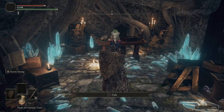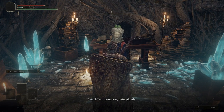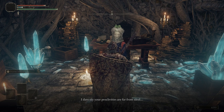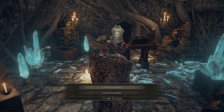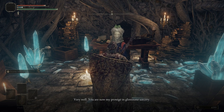Right here is Selen — let's go ahead and talk to her. She says: 'Tarnished, are we? No wonder you should turn up here. I am Selen, a sorcerer, quite plainly. Why are you here? A yen for Glintstone sorceries — I dare say your proclivities are far from ideal. Oh well, perhaps nurture will defy nature with a bit of luck. But one must choose one's masters wisely. I was exiled from the Academy of Raya Lucaria as a reviled apostate witch. Do you still wish to learn from me? Very well — you are now my protégé in Glintstone sorcery. But I refuse to coddle or cast kind words. Never. Anticipate grievances, young apprentice.'